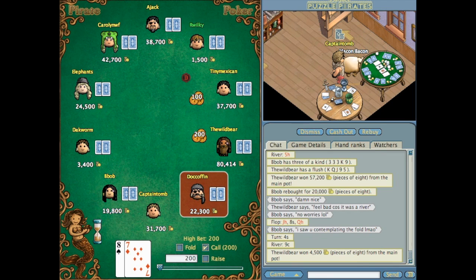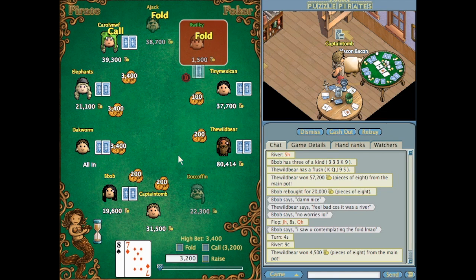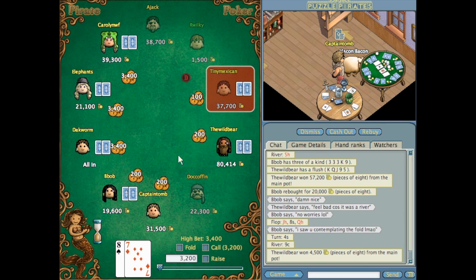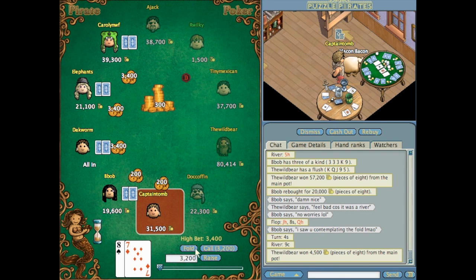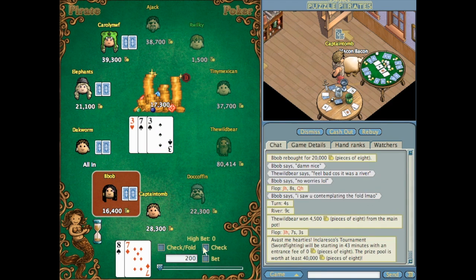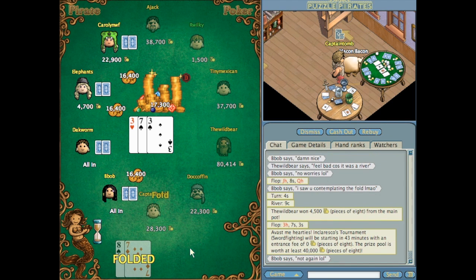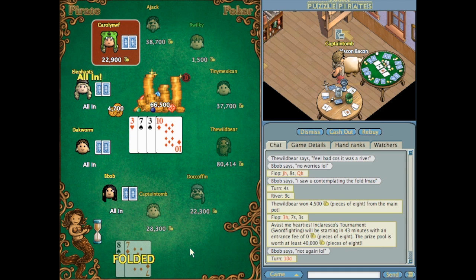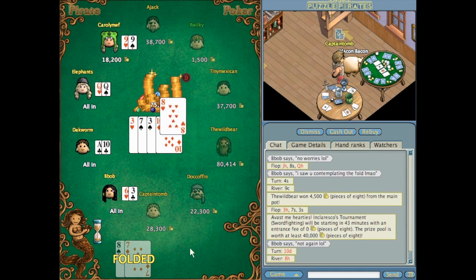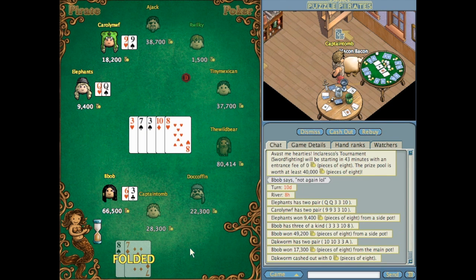Here I'm drawn eights and sevens. I quite like these hands because it sets you up for the straight, which is quite good in poker, and a lot of people at this stage will be betting on high hands like aces and kings so it gives you a bit of a chance. With a pre-flop raise I didn't call because I assumed one of them would have three of a kind or pockets — and as shown, they both had pocket queens and nines, and one also had the three. You just have to be wary of what their betting habits suggest.